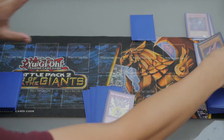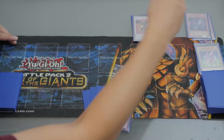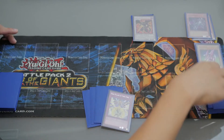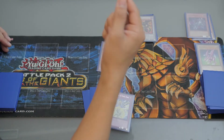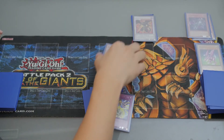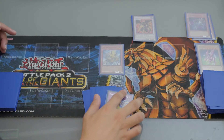Let's do Synchro Summon — Synchro Summon Hot Red Dragon Arc Fiend. Then activate Danlong's last effect: if this card leaves the field, you can Special Summon one Yang-Zing monster from your deck. Special Summon BN, Earth of Yang-Zing, in Attack Position — it's very important to Special Summon it in Attack Position.